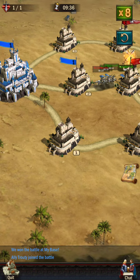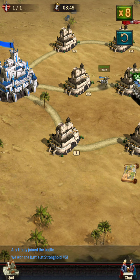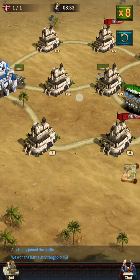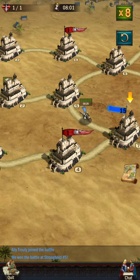At this point you won't need to leave anyone at the castle, unless they can't pay attention and don't want to move out and attack. There will be no more enemy waves going at the main castle in this particular instance.